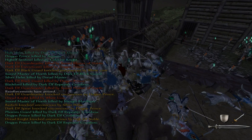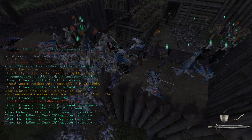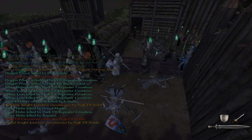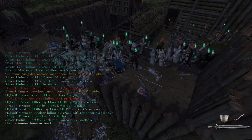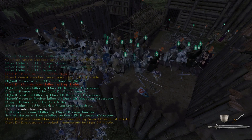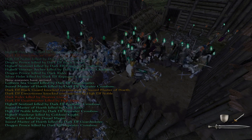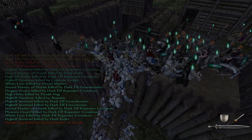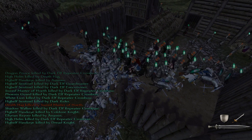Reinforcements have arrived - very good. We kind of need them. Kill that dragon prince, he's just walking past all of you guys - kill him! I love all the kills I'm seeing with these dark elf repeating crossbows. We got some death hags in there. Hopefully they deal death - you know, like death the tarot card.